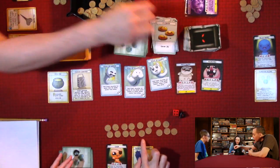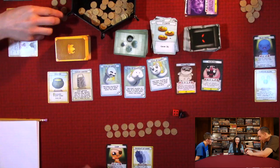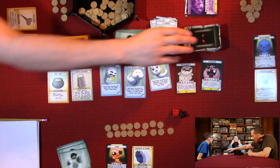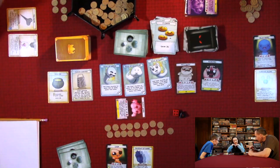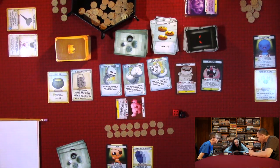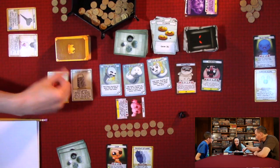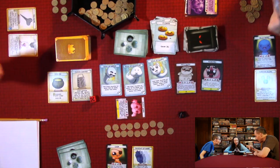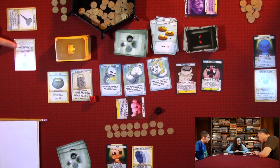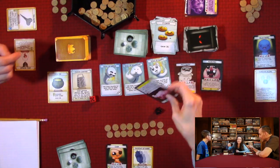Quinn faces Mom's Hand: two health, needs four or higher, hits at one. Quinn plays a loot card dealing one damage to the monster and herself, killing it. She gains four cents but took damage — doesn't matter much this turn.